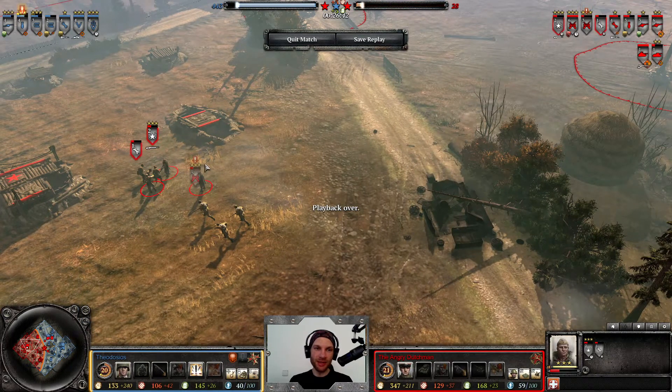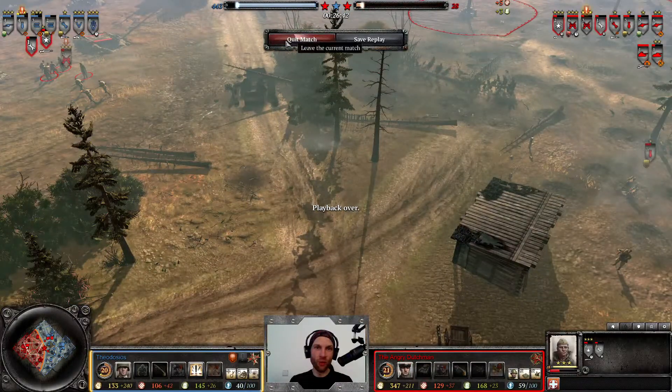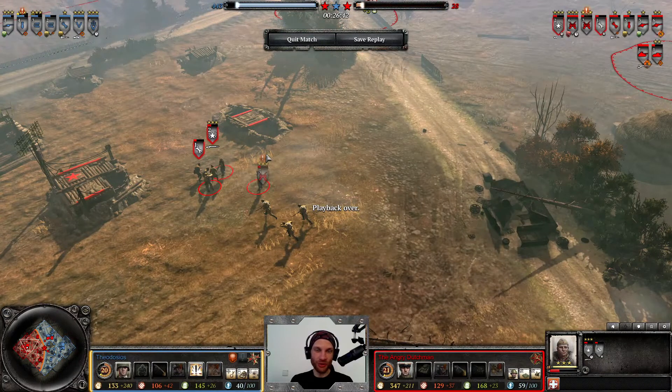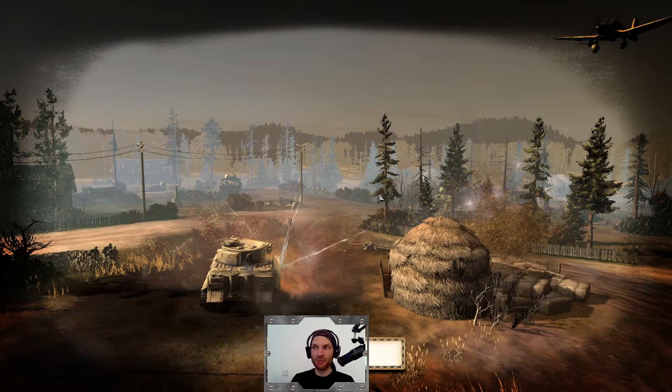Yes, tanks are strong in Company of Heroes 2 and can sometimes overwhelm your opponent if they don't have AT in position — but sometimes this happens: you donate a P4 to your opponent with no way of coming back. What a game! This was a bit on the shorter side compared to others but definitely one of the sweetest games I've ever casted. I am thoroughly thoroughly impressed.